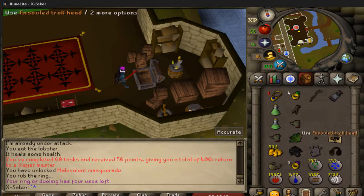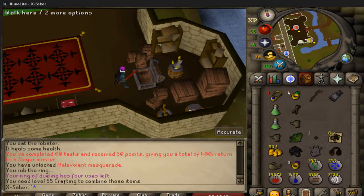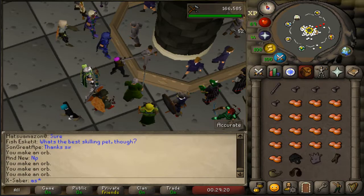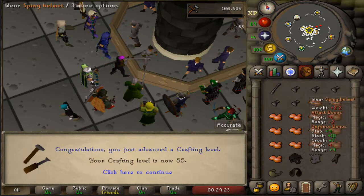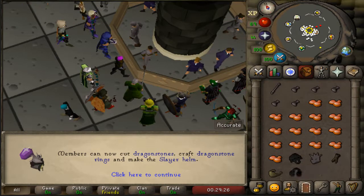Let's go and put this beautiful thing together - grab all the components, I think that's everything. Use... what? 55 crafting! Alright, here we go. Come on - one more. 55 crafting, finally! We can make the slayer helm.